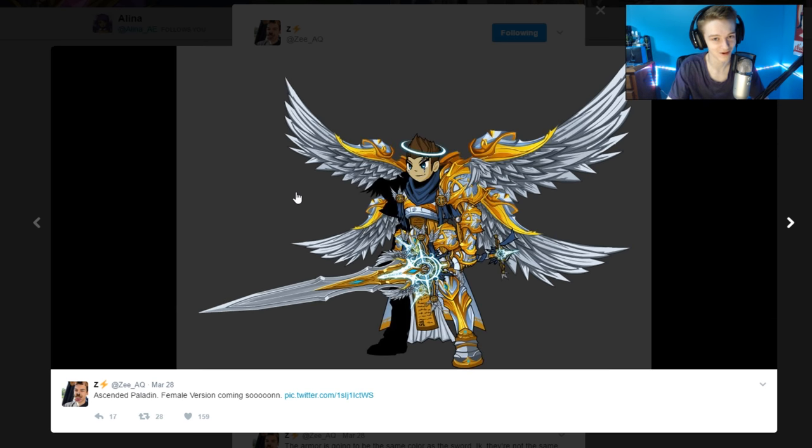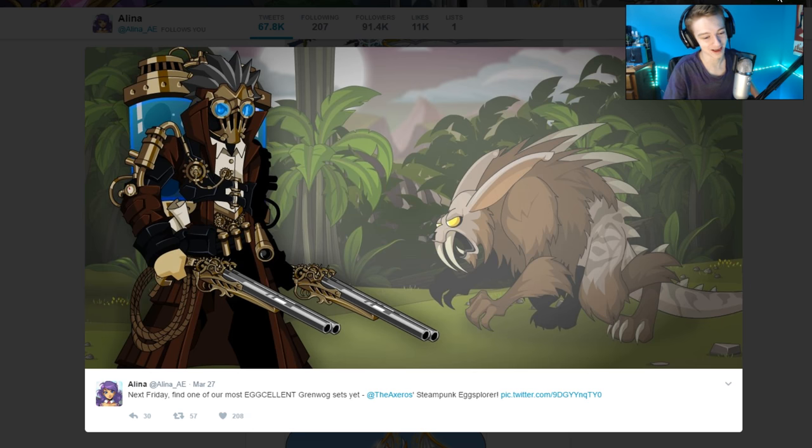Elena's been hitting that pun game hard — next Friday, find out our most egg-cellent Grinwog sets yet: the Steampunk Egg-Splorer. I do have a small issue with this set — these shotguns look a little on the teeny-tiny side. But other than that, very nice Steampunk set. It looks a little bit like a naval sort of style — same trench coat sort of armor. I really love that style of armor, so I'll definitely be checking out the Steampunk sets coming out on Grinwog.